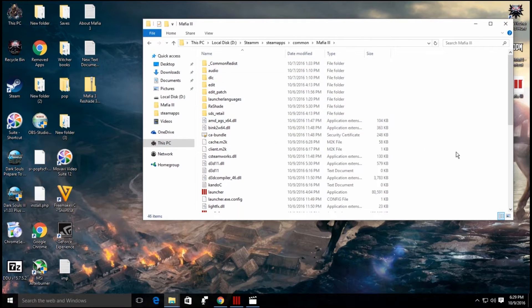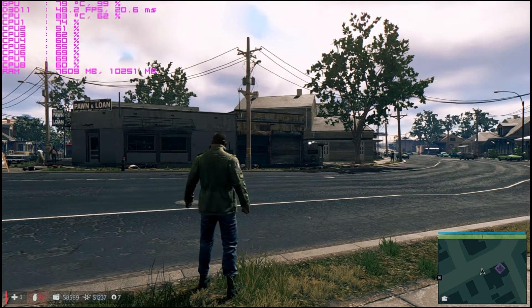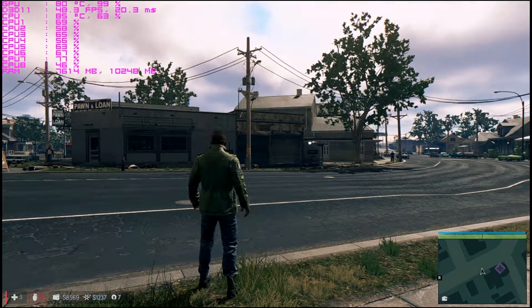Paste the content of the file here. I'm not going to paste it because I've already done it, but after that just start your game and you can activate or deactivate the mod by pressing Scroll Lock.